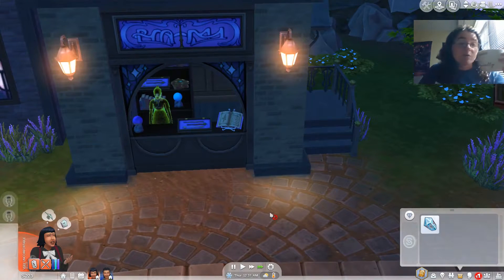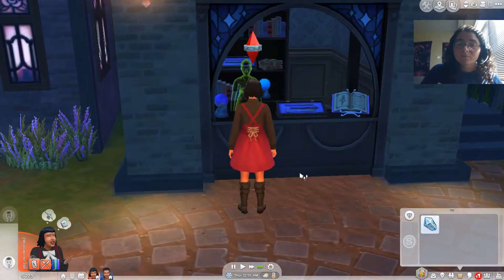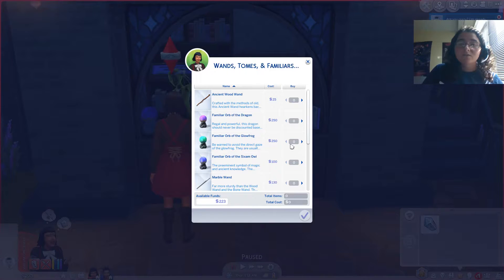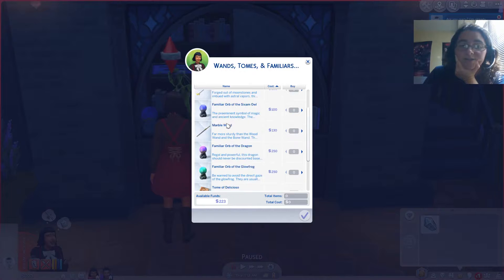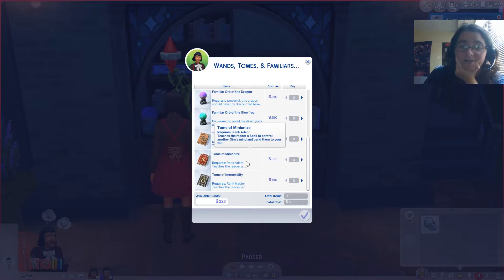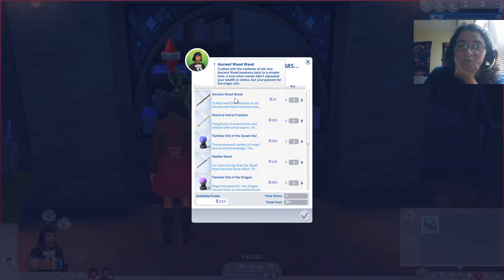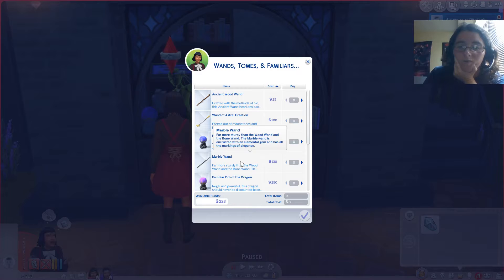There are ghosts — or spirits, rather — just sort of chilling over here. There are different tomes to read, which is kind of cool, with different ranks. Ancient wood wand: 'Crafted with the methods of old, this ancient wand harkens back to a simpler time, when wands didn't represent your wealth or status, but your passion for the magical arts.' Wand of astral creation: 'Forged out of moonstones and imbued with astral vapors, this wand holds the power of a million galaxies.' Marble wand: 'Far more sturdy than the wood wand and bone wand, the marble wand is encrusted with an elemental gem and markings of elegance.'